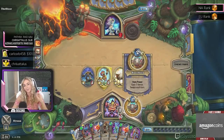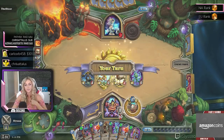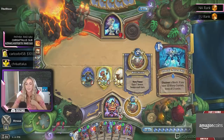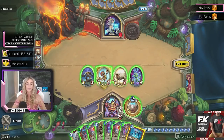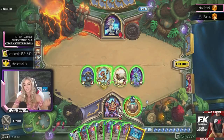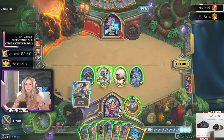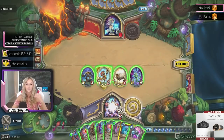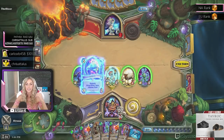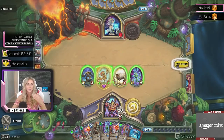Gain 7 armor — keep in mind we still have Clockwork Automaton out. It says 'double the damage and healing of your hero power,' but armor is not healing, so it's just literally going to give us our armor. Nothing fancy out of this play. We can also combine mechs on board — so powerful, so good.